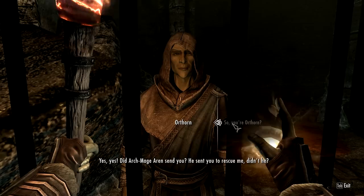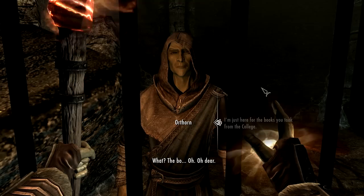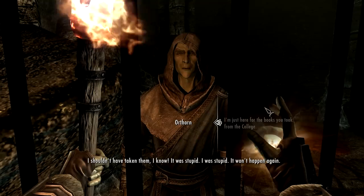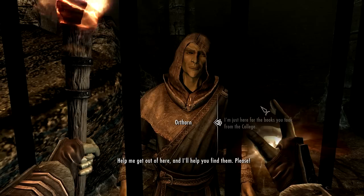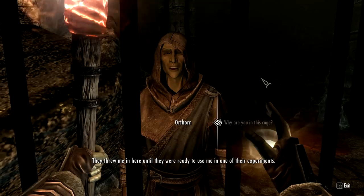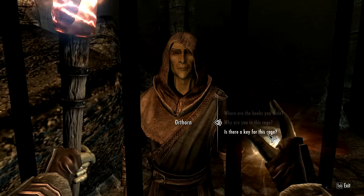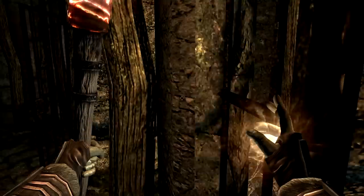Hawthorne - please help me. You're the guy with the books. Did Archmage Oren send you to rescue me? Actually, no - he doesn't really care. The books? Oh dear, I shouldn't have taken them. I know, it was stupid. Help me get out of here and I'll help you find them. I don't have them anymore - she took them. The Caller - she's the one who put me in here. Let me out of here. I'm seeing no benefit in this for me letting you out. It's the levers in the centre there - just make sure you don't pull the wrong one.